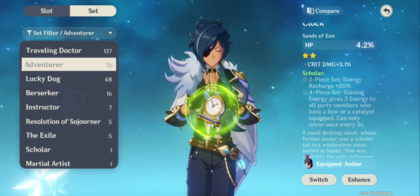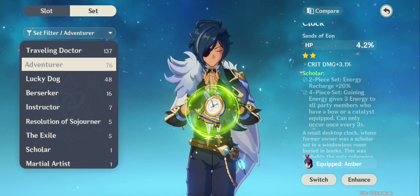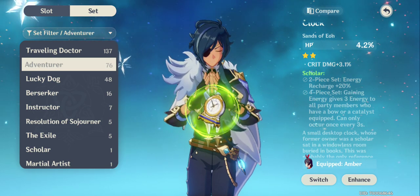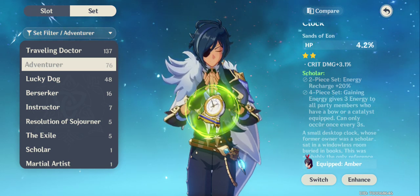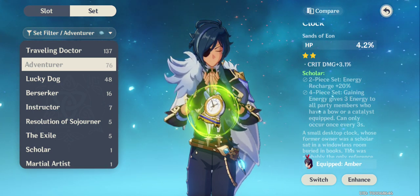You can have a team of four characters at one time, so take advantage of each character's role. You should have a tank, a healer, a DPS, and so on. Build your team with each character equipped for their specific role.